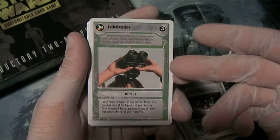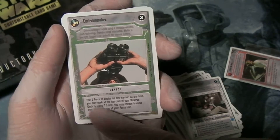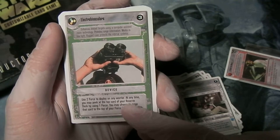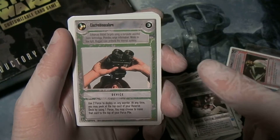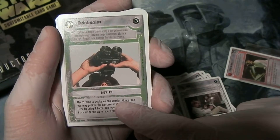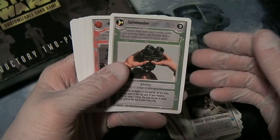Electro-Binoculars. The original version of this card said: use two force to deploy on any warrior; at any time you may peek at the top card of your deck using one force. The corrected version of this card is: use one force to deploy on your warrior, peek for two force. So again, a white-border card but not corrected means it came from the two-player game.